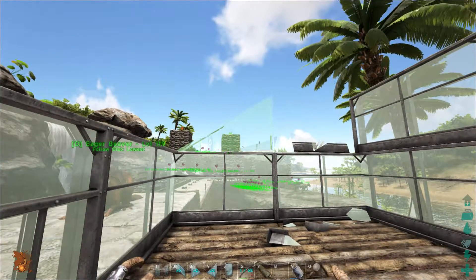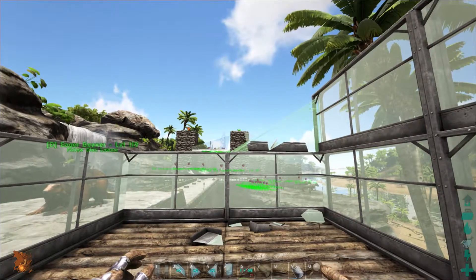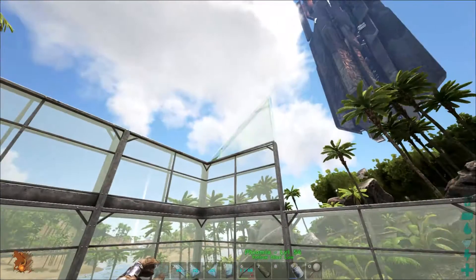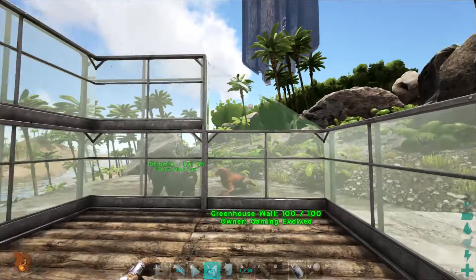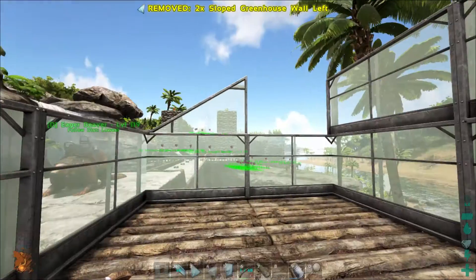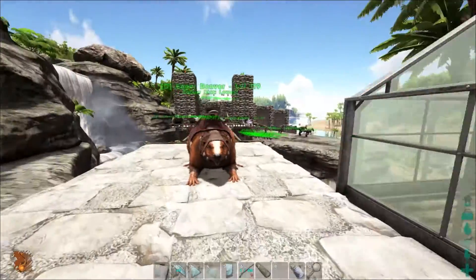I didn't do this right. I need one more wall up on each side — I wanted to do a sloped one all the way. That's dumb of me. So I'm going to need another wall up there on each one; I didn't make enough walls. Let's go ahead and grab some more walls for this side.